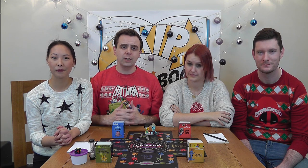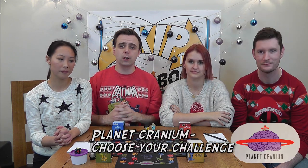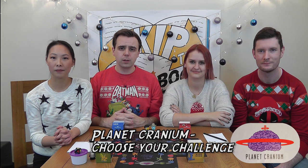The starting team is the team with the player whose birthday is coming up next. As Ming's birthday is next, we're going to get to go first. On each team's first turn and whenever you occupy a planet Cranium space, you get to choose which of the four boxes you'd like to draw a challenge from. Once you've chosen, the team to the right will draw a card from that box and read it aloud. You must then follow the instructions.